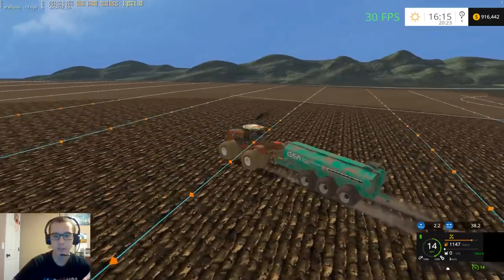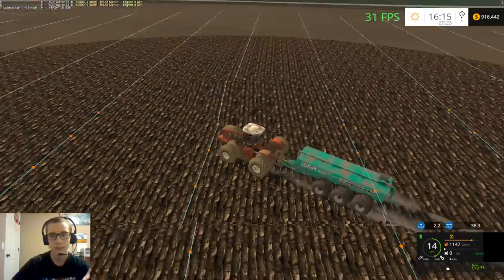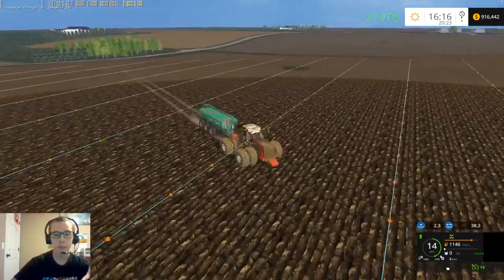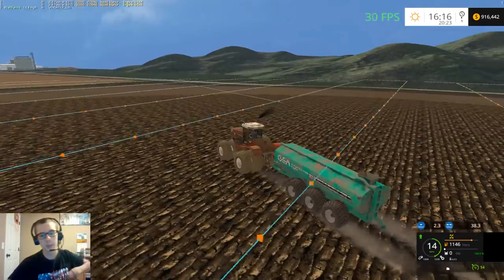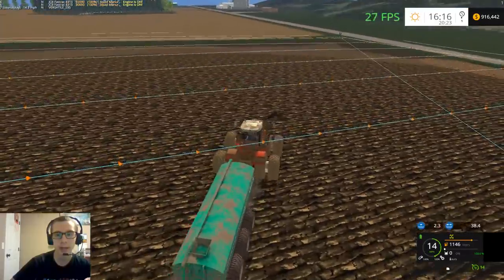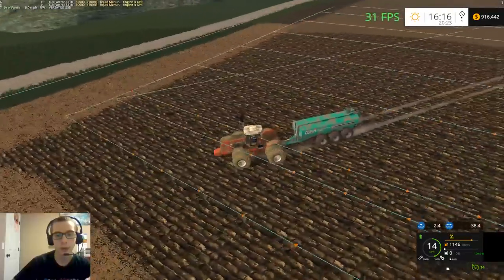Once we finish all of this slurry, we'll have to go through and plow it all, which is going to take a fair amount of time. Then after that we'll be doing some spraying and then cultivating, and then we'll go through and roll all the fields to add moisture. Then we'll plant, spray our second herbicide, and should be good to go for harvest after that.